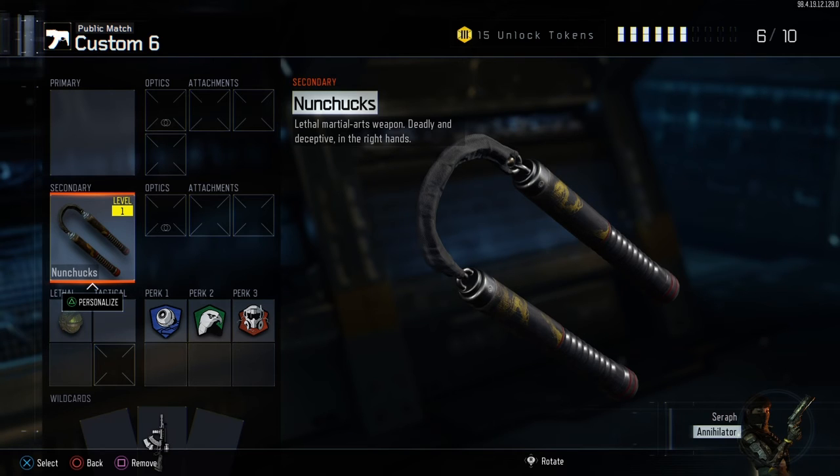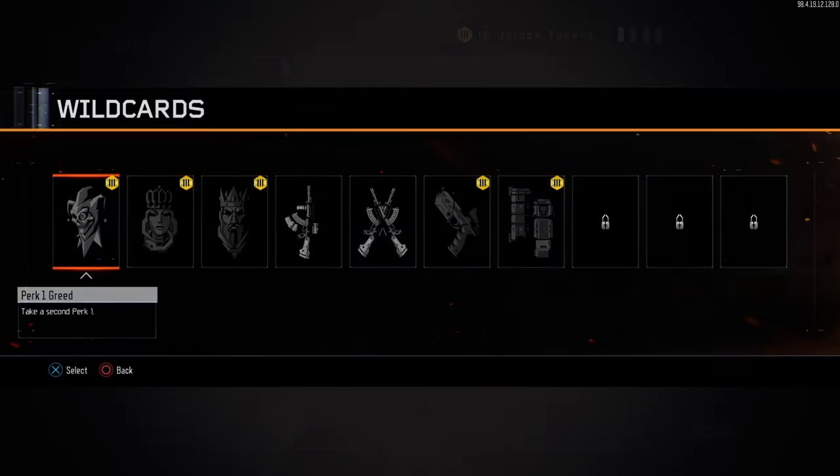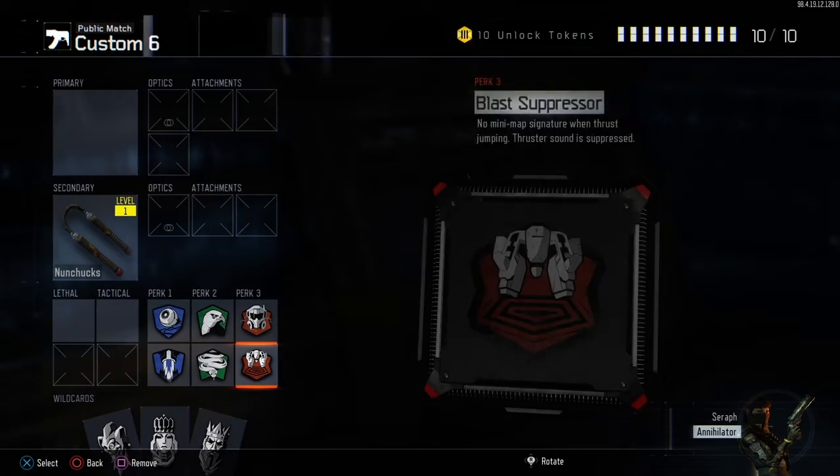So in today's video, we're going to be using the nunchucks, and see how this goes. I don't need any of these stupid attachments. I can just put on a bunch of perks.